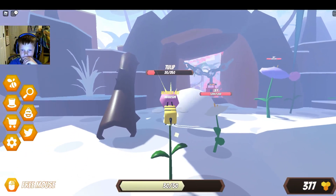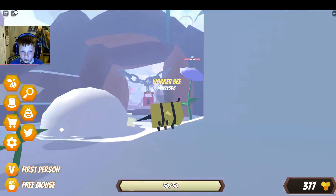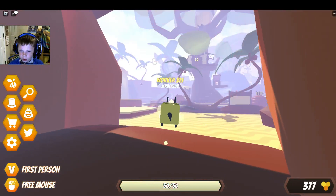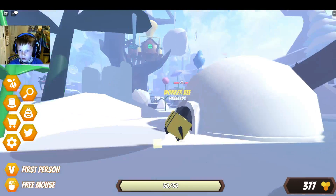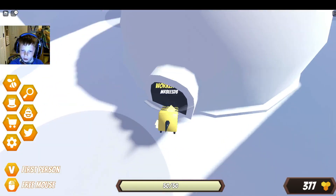There we go. Oh, it's honey — I thought it was nectar. Look at that. I'd rather be there than here. This place is weird, really weird. Can you go in here? Nope. Okay.